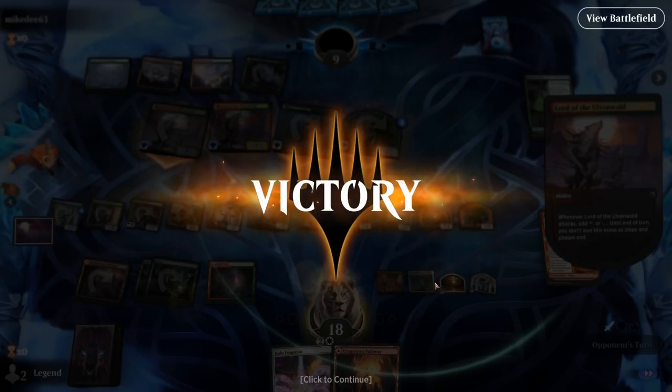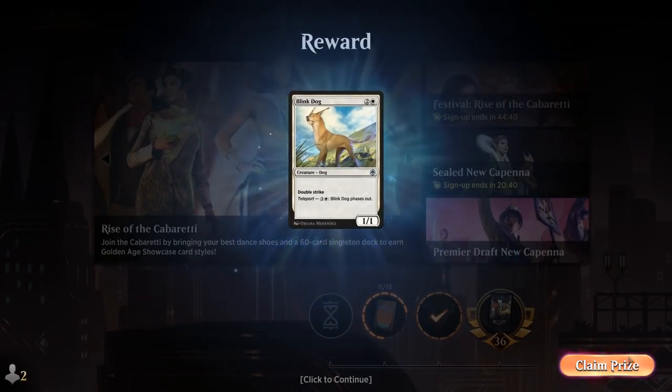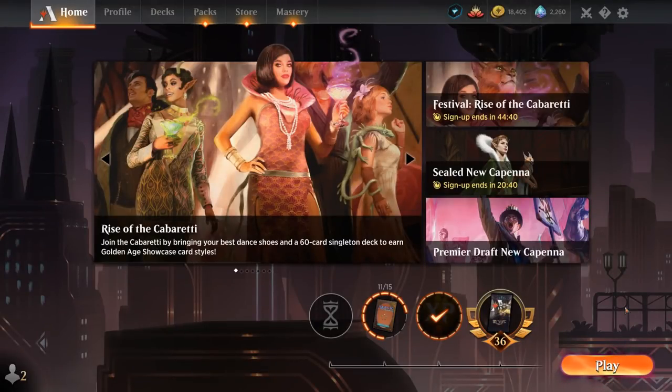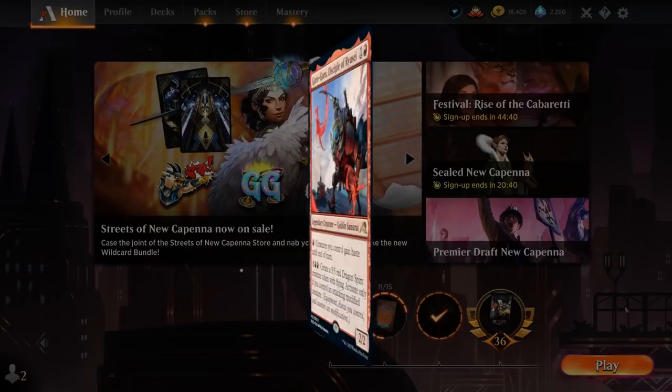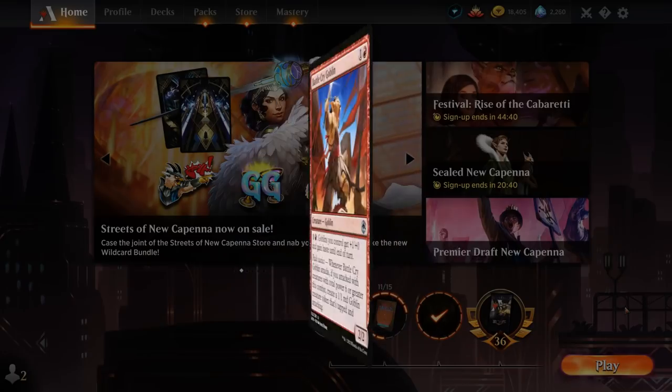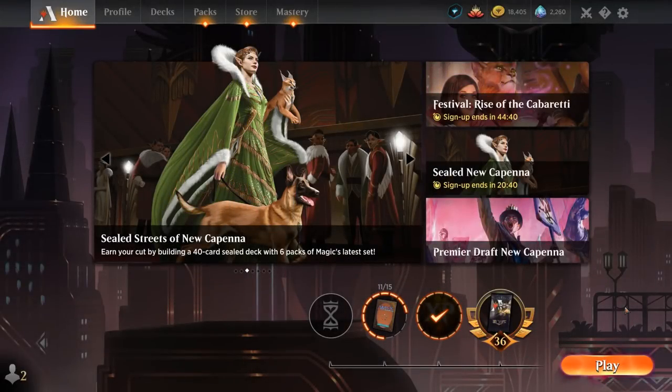Although just attacking with infinite tokens would do it as well. That's kind of the problem with Halo Fountain as a win condition — it's mostly redundant. But sometimes when facing sweepers it can save the day, as the opponent may be waiting to untap and wipe the board. That's exactly where they'll be patient enough to let you get a Halo Fountain win. You could also replace Halo Fountain with any number of creatures that can give the team haste — like Goro-Goro, or even better the goblin that pumps all goblins and gives them haste. Thanks to Maskwood Nexus, all our creatures are goblins, so no shortage of ways to give the team haste.